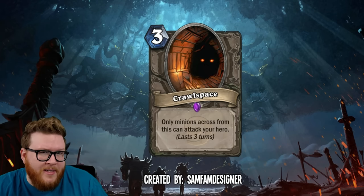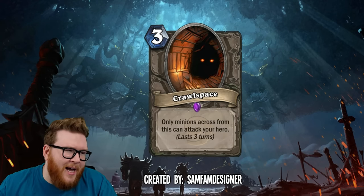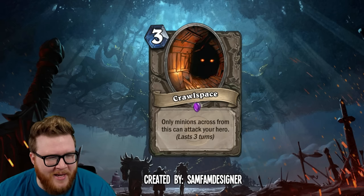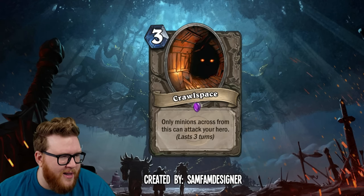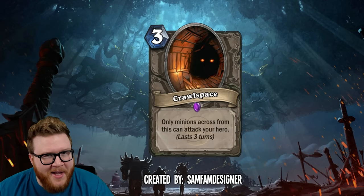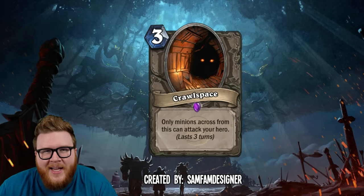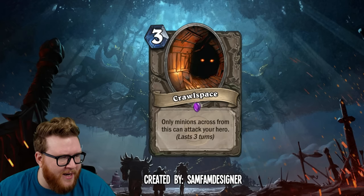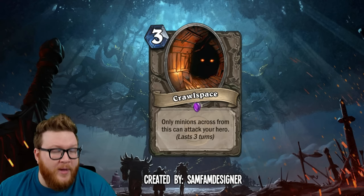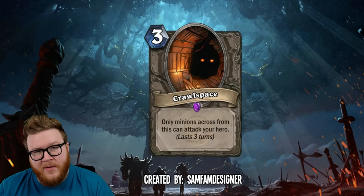That also makes it feel a little bit like an objective — we've seen those in Alterac Valley. So maybe this is literally just an objective and the opponent has to have a minion in the middle of the board. With this wording we've seen some cases where if it's a split set of minions, like two minions, they could both use the crawl space. Feel free to theorize in the comments. Almost regardless of any of that, I like this flavor a lot — the only way you're getting through to attack my hero is by going through this crawl space.